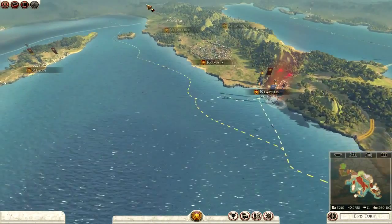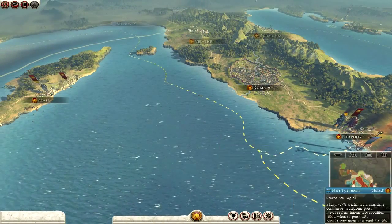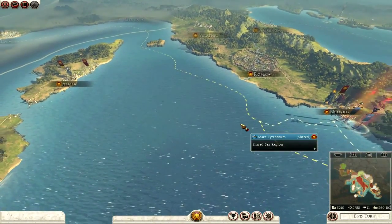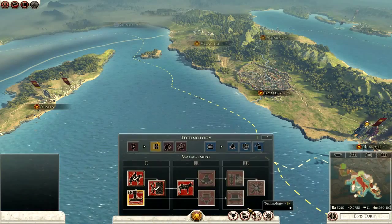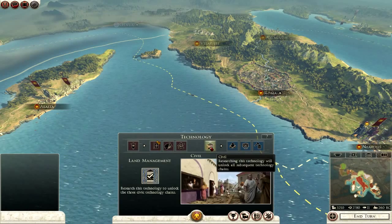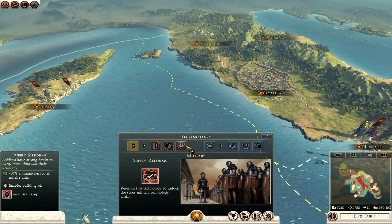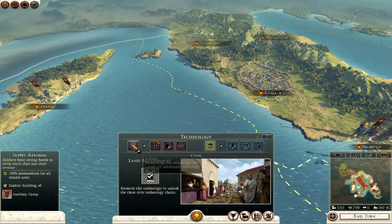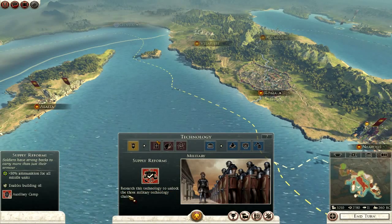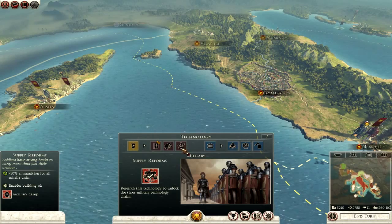That's about that on managing a settlement frontier. Now let's talk about technology, because in the prologue campaign they don't really talk to you much about what is a good idea — they kind of leave it up to you. When you start out with your technology, you have only two options to research: you either click on land management or supply reforms. This is just the introductory researching of technology. After this, as it says here, researching this technology will unlock three military technology chains which affect a variety of things in your campaign.